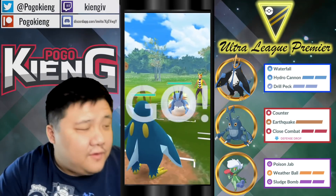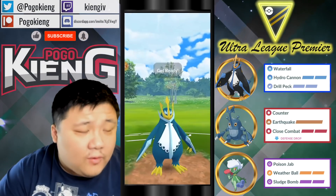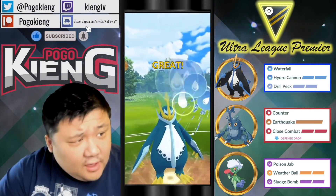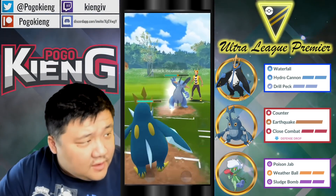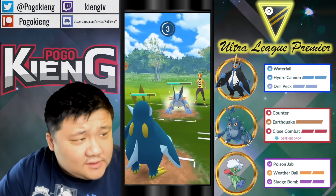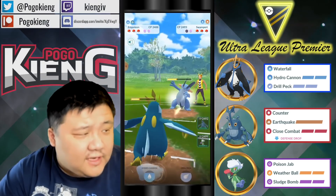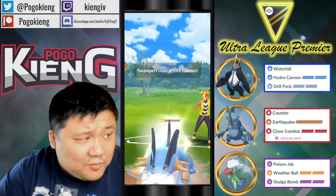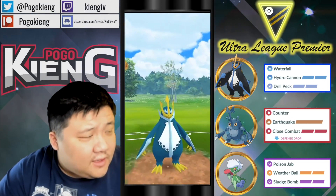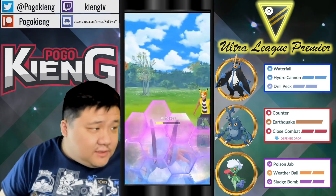We're going to have Empoleon into Swampert. This is actually a pretty okay matchup — pretty neutral. I believe Swampert can win most shield scenarios, but it's very bait dependent. They throw the Hydro Cannon here. I think they actually win the two-shield straight Hydro Cannon. This would come really close to KOing. So they shield here at the Hydro Cannon, really wanting to get that second one off.